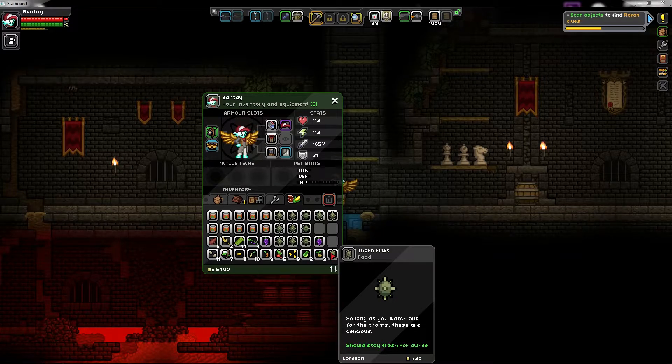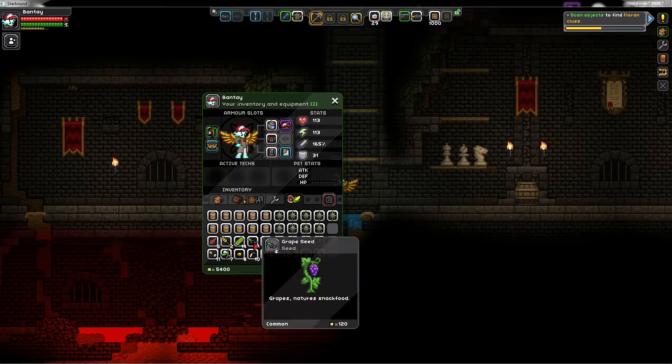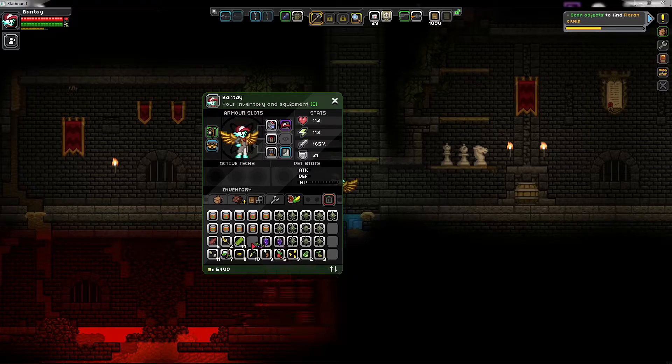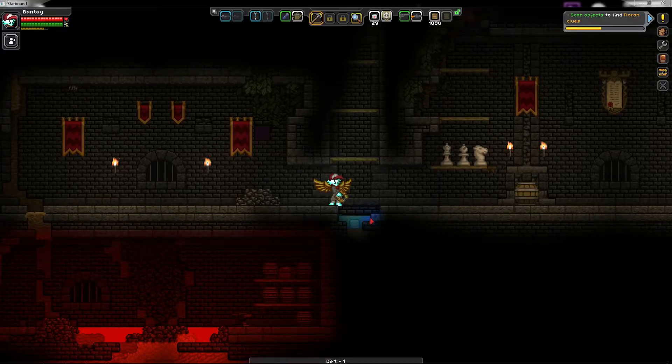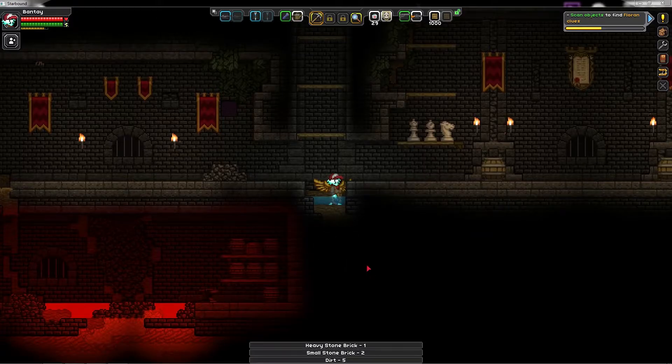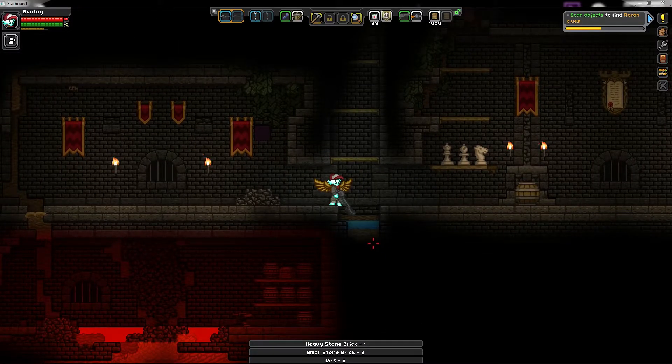No idea what these sort of fruits actually do — I guess we're going to see in the end. This is grapeseed. Pretty great — I have a lot of things if I want to garden. I would have wished I could actually sort of garden directly in my spaceship — that would have been extraordinarily good. But it doesn't seem to go like that. I guess with mods you could actually do that.